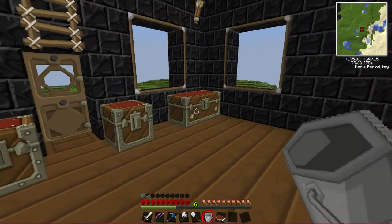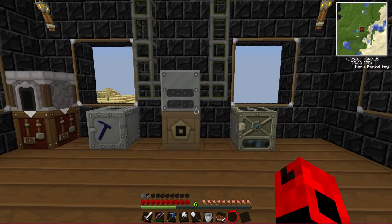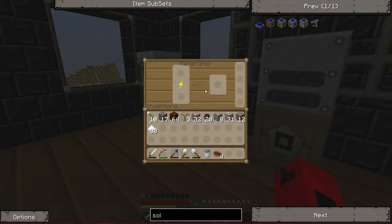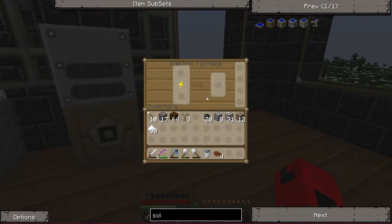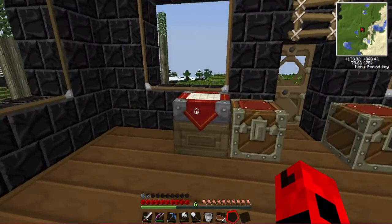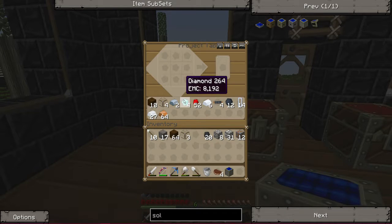I've been doing a lot of things off camera to get prepared for this episode. The first thing I want to do is — we have this geothermal generator and it doesn't produce enough power to keep things going for long, so we are going to make a solar panel to help it out. Here is the solar panel that I already got everything made for, so let's make that.